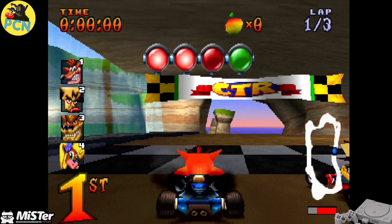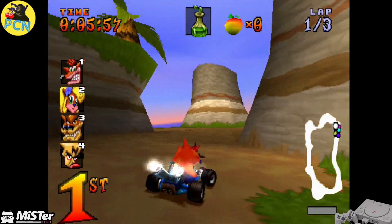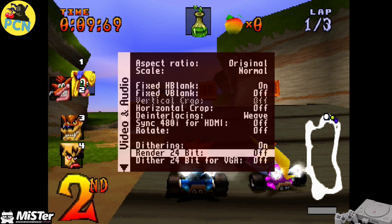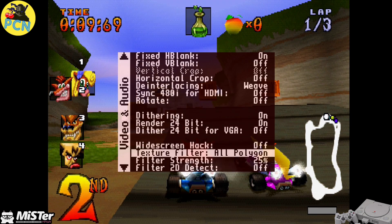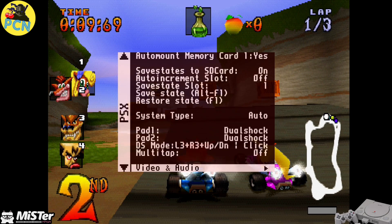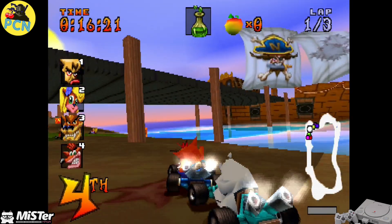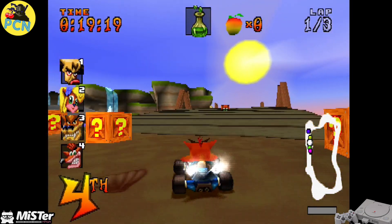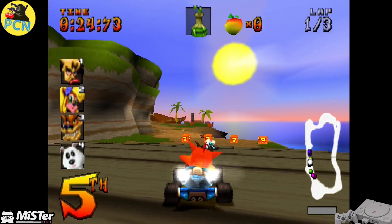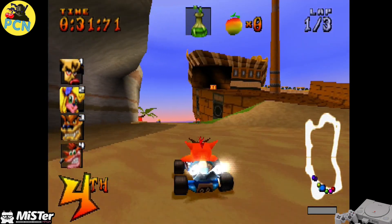This is Crash Team Racing. At the moment there are no filters on, but let's go ahead and play about with some of the new video settings and see what it looks like. Let's turn Render 24-bit on and Texture Filter on, and start with 25 and see if there's any difference. Probably would help if I'd done it side by side, but I think there was a little bit of a difference there.